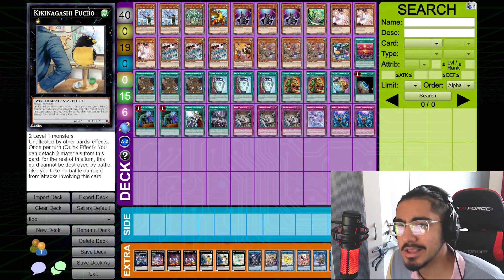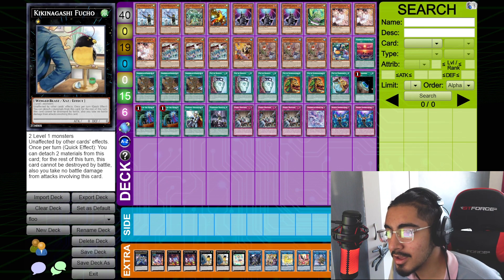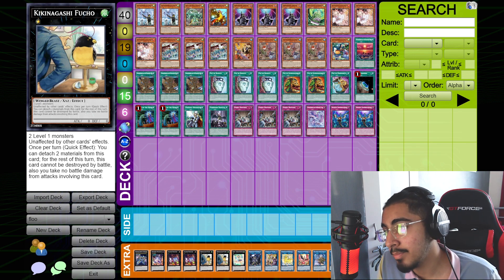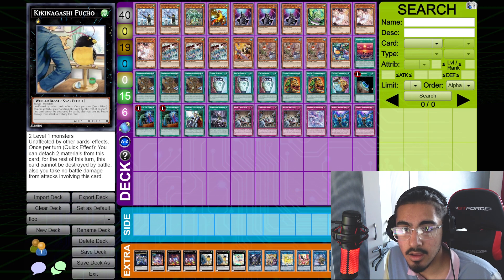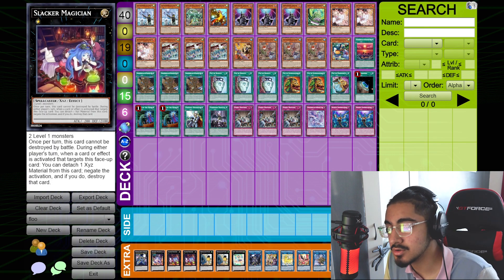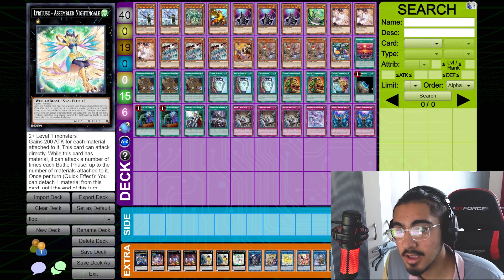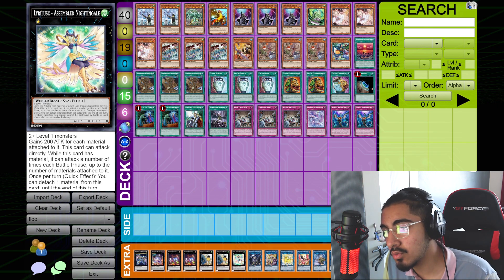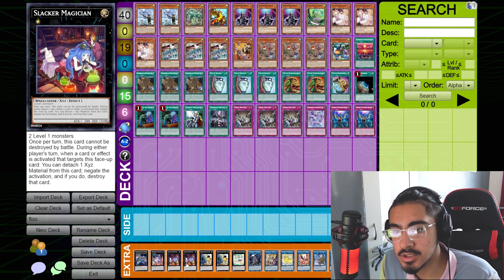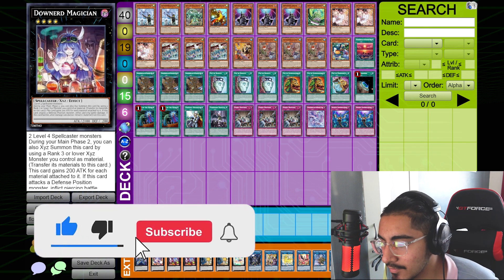King Gashaki Fucho is unaffected by other card effects, and you can detach two materials. This card cannot be destroyed by battle, so if you were going to battle over a monster, activate its effect and you get your one-material Zeus. That's where Downward Magician comes in — you put Downward Magician on top and you get two-material Zeus. Assembled Nightingale lets you hypothetically get four-material Zeus, giving you two of Zeus's effects because you can attack directly with her. And Slacker Magician is just a two-material Zeus for free without needing Downward Magician.